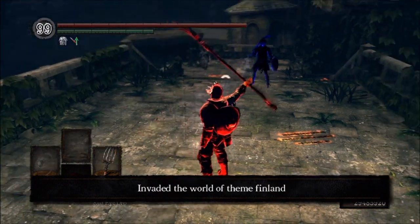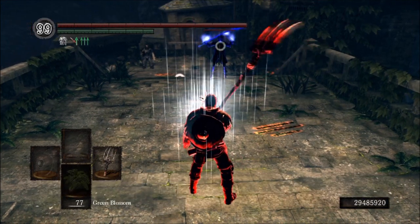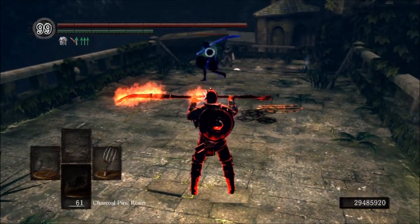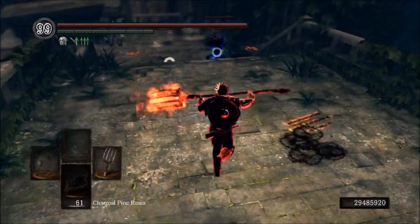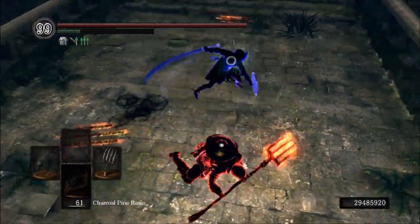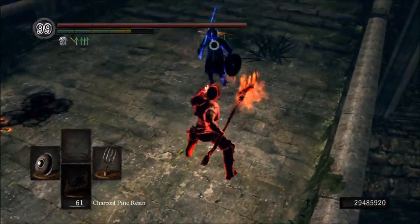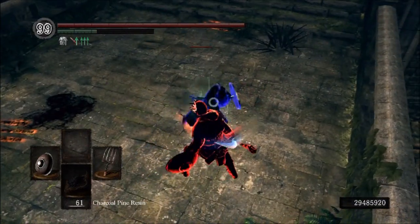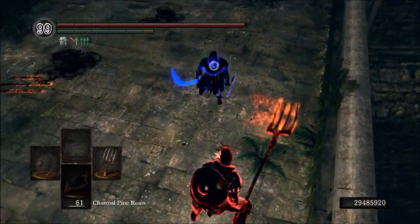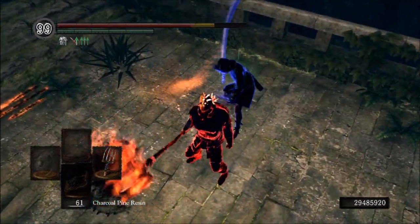Taking him down. Alright, so this is the last fight — I'm just going to wrap things up real quick and go over the pros and cons again. Pros: decent reach, Leo Ring counterattack damage is pretty good, good speed, you can poke behind the shield, and plus 15 has B and D scalings in dexterity and strength. Cons: that R2 attack, man — that R2 attack is the biggest con of this weapon. Other than that, great weapon. I'll be using it more often and hopefully landing more of those R2 attacks. Thank you for watching, I hope you enjoyed, and I'll see you next time.